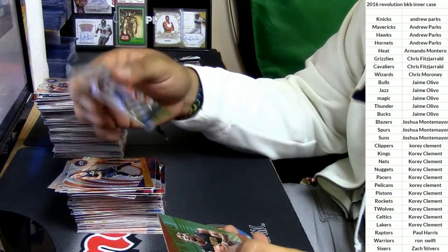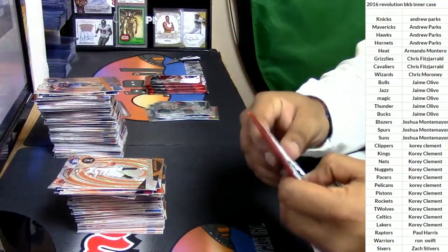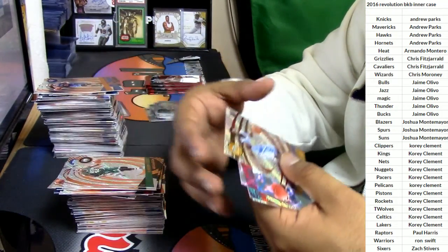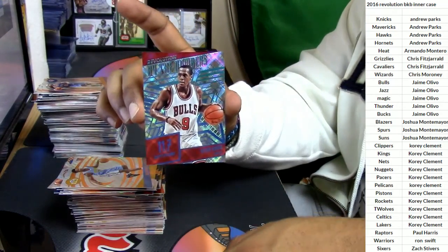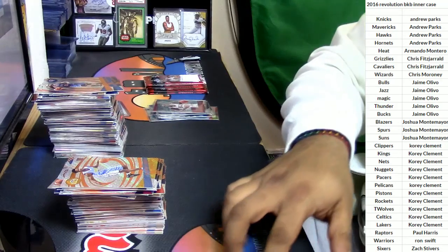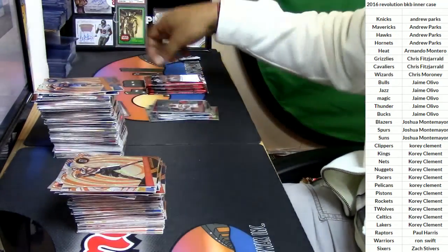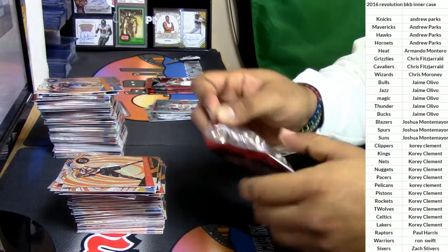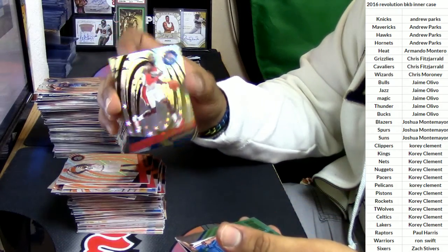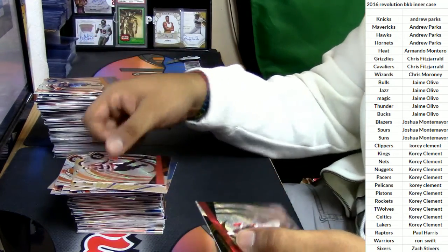Buddy Heald for the Pelicans, Dwight Howard for the Hawks, Russell Westbrook for the Thunder, Jeremy Lin for the Nets. Should be getting a numbered card out of here soon. Al Horford for the Celtics, Malik Beasley for the Nuggets. Here it is — Rajon Rondo for the Bulls, numbered to 100. Victor Oladipo for the Thunder, Noah Vonleh for the Trailblazers. Got a few more packs to go. Jared Sullinger for the Raptors, John Wall for the Wizards, Timothy Luwawu-Cabarrot for the Sixers, Damian Lillard for the Trailblazers, Justice Winslow for the Miami Heat.